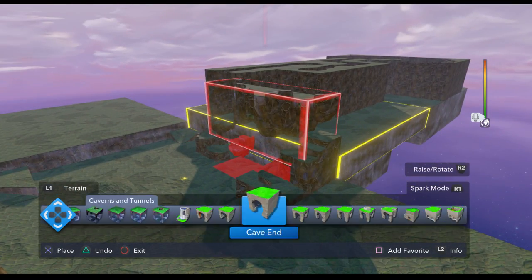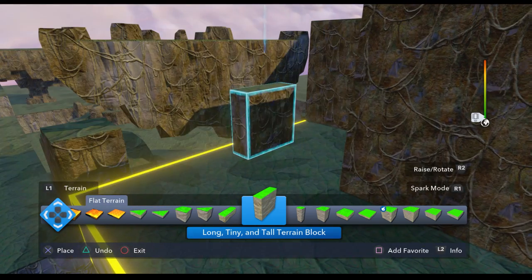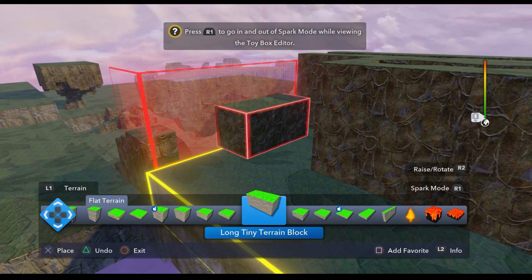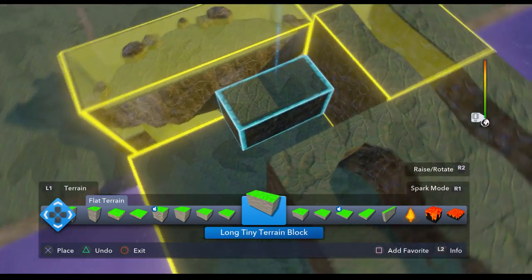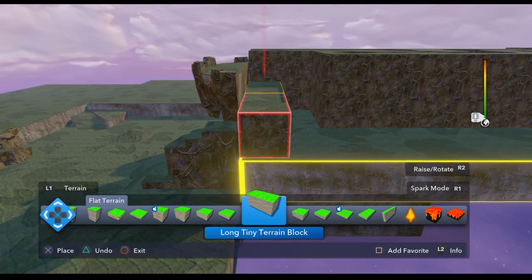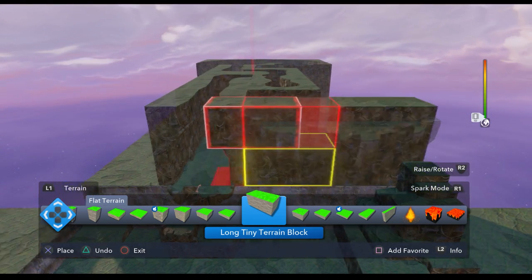Put that there. Put some regular flat terrain. I need a bigger piece than that. That's going to be too big. What's this one look like? That'll work. So I might make it so that you can't actually fly in this toy box. I know there's a way to do it — I haven't quite figured that out yet. That way it doesn't quite ruin the illusion, I guess.